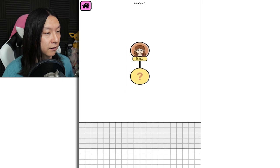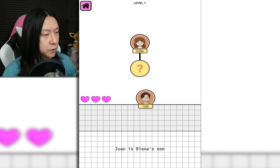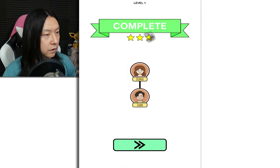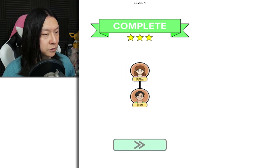Level 1 — we have Diana. Juan is Diana's son, so this is just the tutorial level, so I just click and drag. And 3 stars for 3 hearts. So I'm assuming if I make a mistake, I'm going to lose a heart, which isn't going to be great for me — it's going to be bad for my ego — and then I'll probably lose a star at the end. And I don't want that.